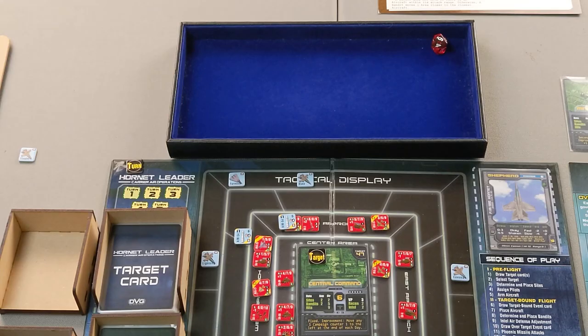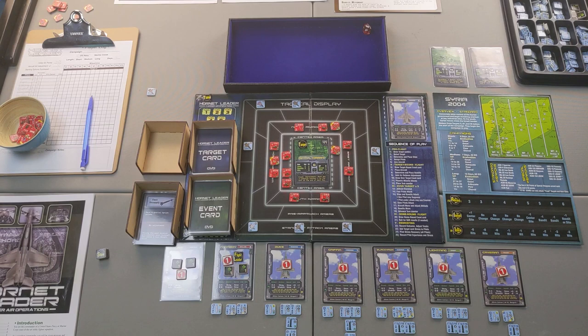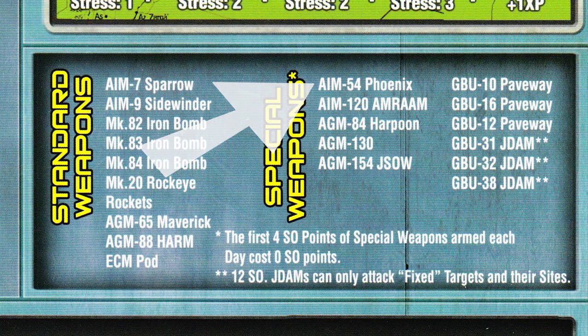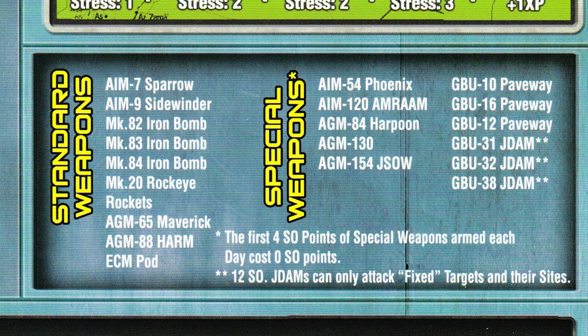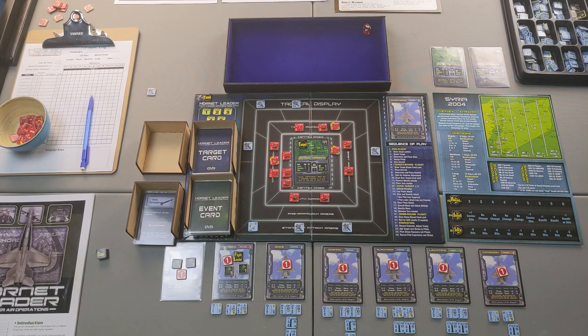The Phoenix missiles may cost one SO point each, but for special weapons on the Syria card you spend SO points equal to their weight. Since I only used four points and the first four don't cost me, I haven't spent any SO points for this mission yet — which is great. That saves more for future missions.